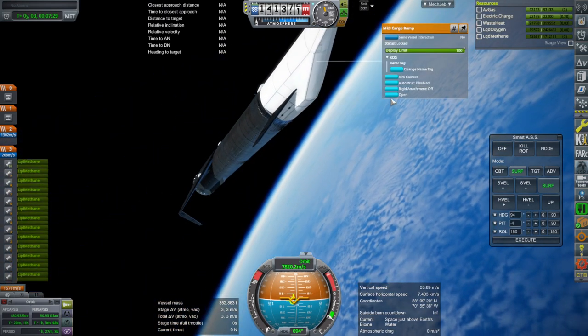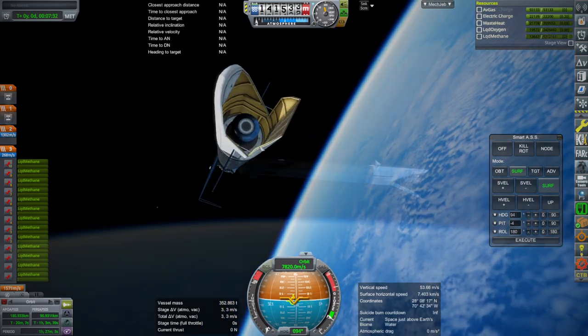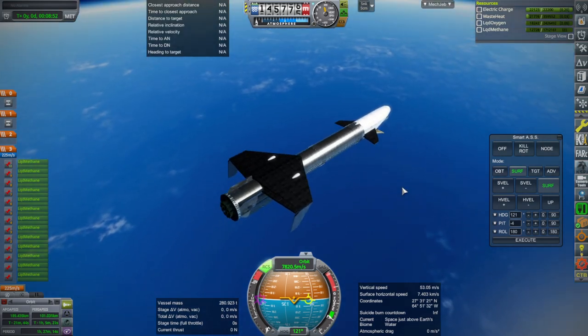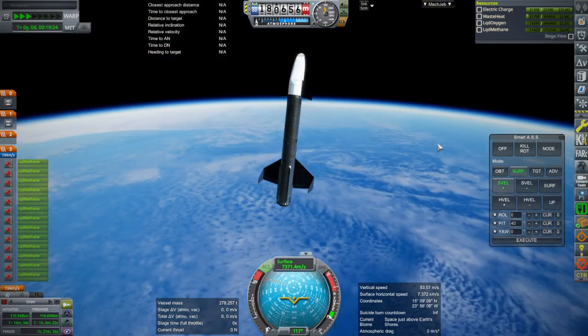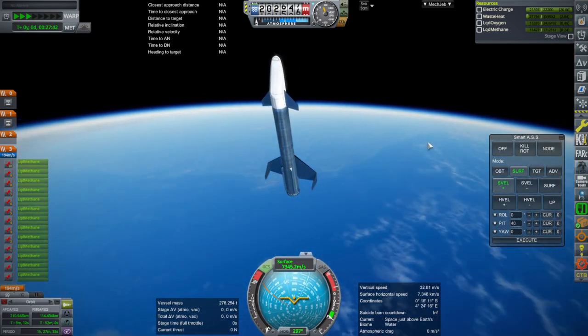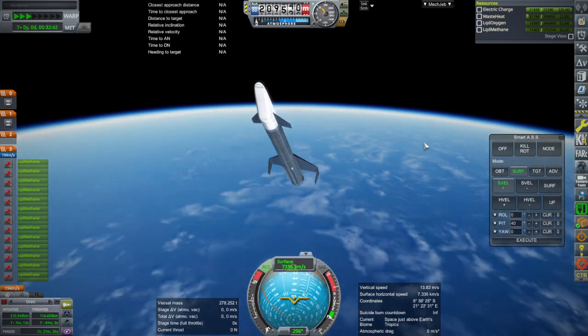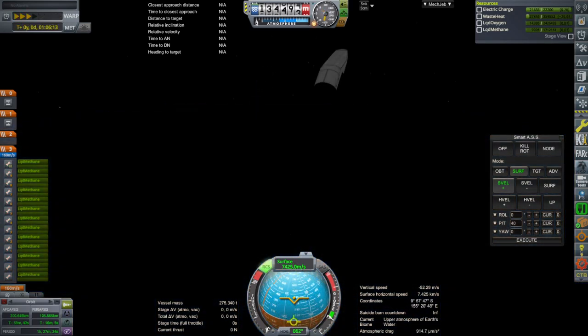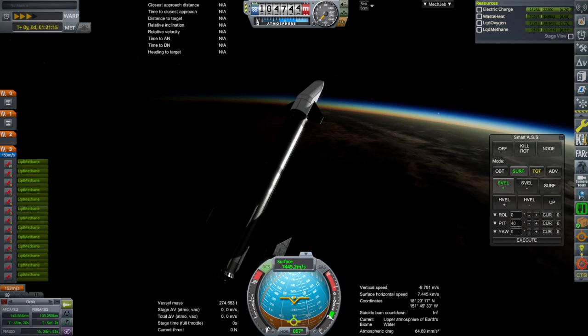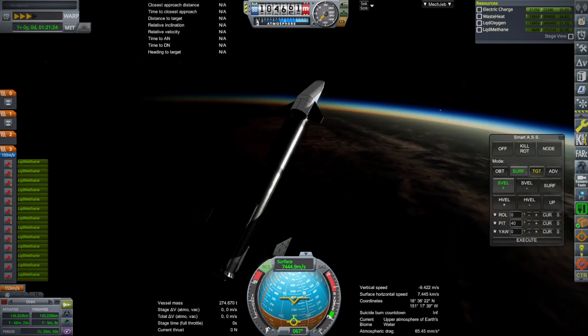We release the payload. Somehow after releasing the payload we ended up a little bit higher, and even higher than that after I used some RCS — the RCS is pretty strong on Super Heavy right now. I actually toned it down to 25% for re-entry so that it doesn't guzzle so much. Initially we were re-entering in the dark because we're higher up on the apoapsis, so we made it further around the world. But our periapsis is so high that we ended up going right back to the daylight side.